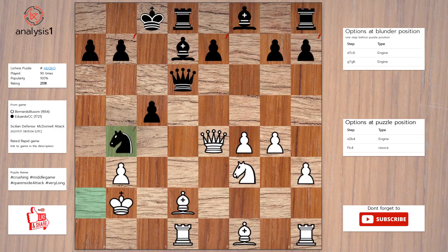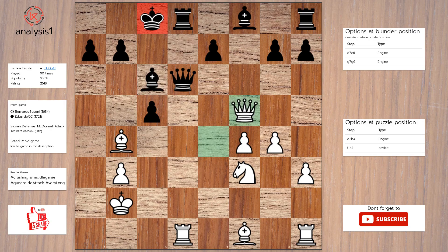One more. Threats in this position: queen takes pawn, check; queen takes pawn, queen takes pawn, queen takes knight, bishop takes knight. Checks in puzzle position: queen to c6, check; queen takes pawn, check. Solution to the puzzle is: bishop takes knight, bishop to c6, queen to f5, check; b6, rook takes queen, pawn takes queen, rook takes bishop, check.